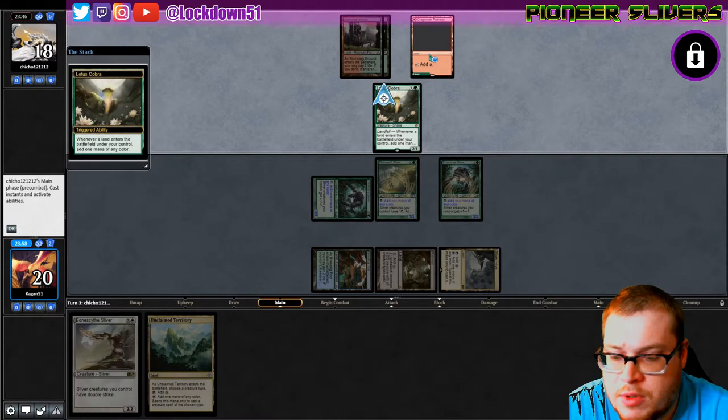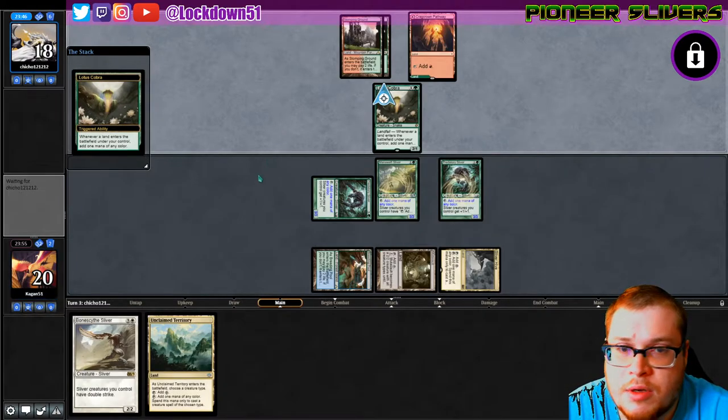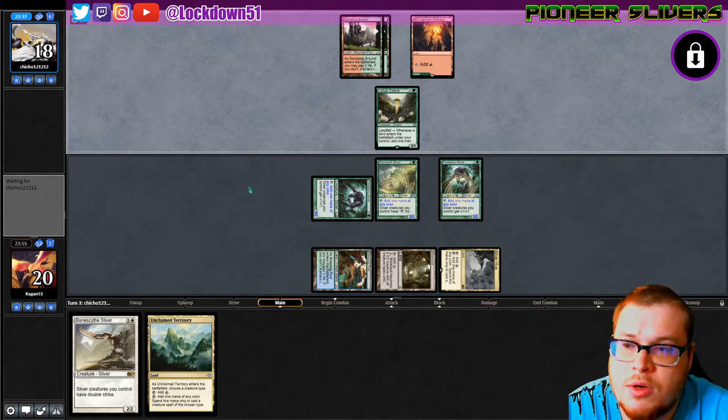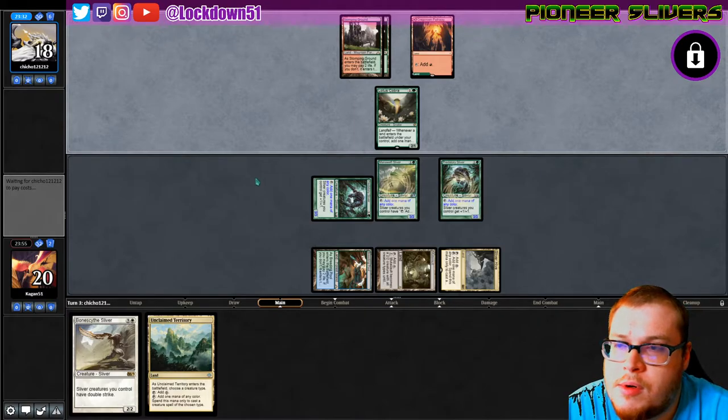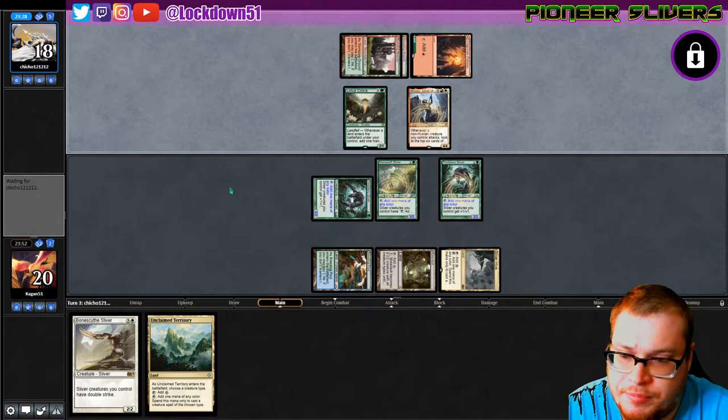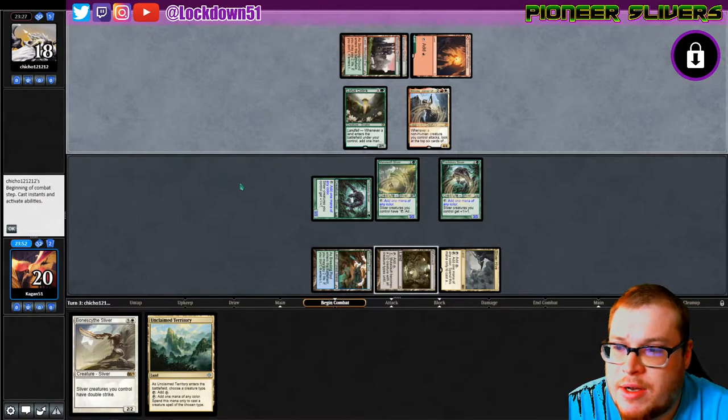Good old double Predatory Slivers. Let's see if they got some removal. They played a Pathway — what's the reverse of this card? Okay, so green. Straight Gruul. White — interesting. Are you splashing white? Oh, it's Winota! That's awesome.